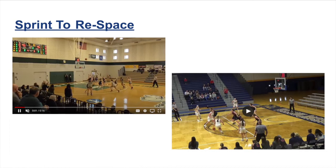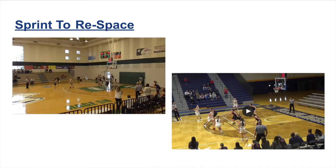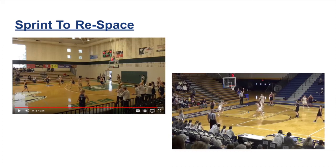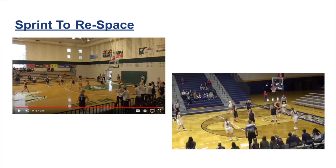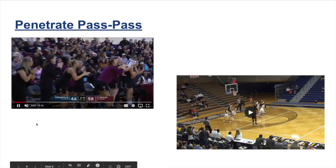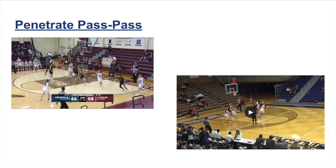Sprinting to re-space: the whole basis of our offense is to attack off the catch. When we get in the paint and kick the ball out, we clear quickly to give the next player a chance to attack. Here you'll see five kick it, clear, and that gets a three. In a similar clip, we're transitioning and going off a middle drive. Once the ball gets back to Zero, she gets downhill, kicks it out, makes her cut to create space, and that reopens the floor for 24 to attack a harder closeout and get downhill. All those concepts work together.